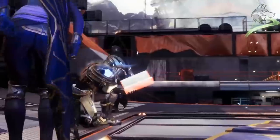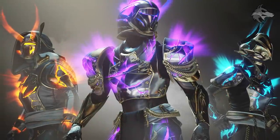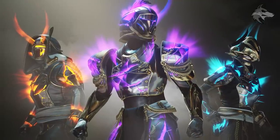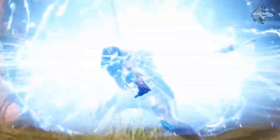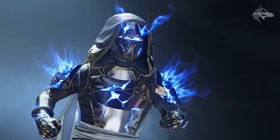Once you have the Majestic set you can also purchase universal ornament versions of the armor which can be applied to other armor pieces in the future, and additionally they also have a colored glow to match your equipped subclass. Bungie also announced that with the Stasis element coming in November of this year, if you pick up the universal ornaments this summer the Stasis colored glow will actually be supported on that armor later on this fall.